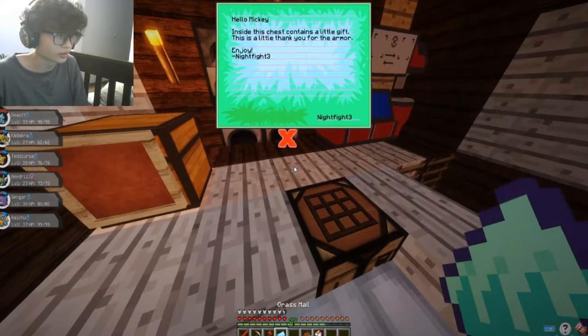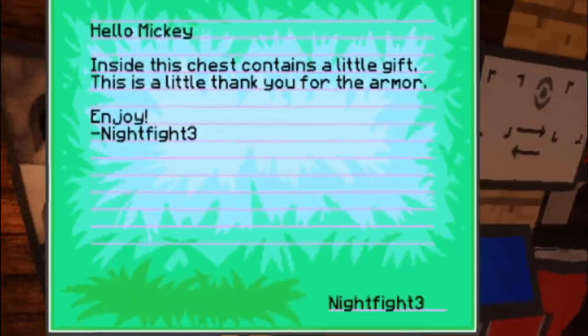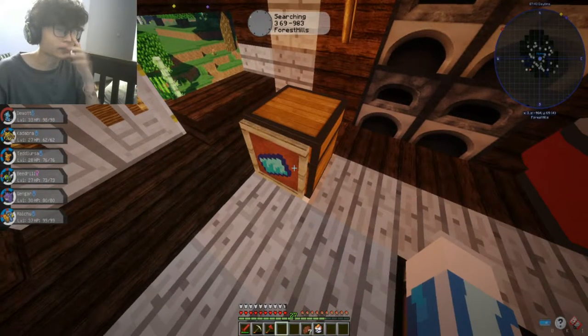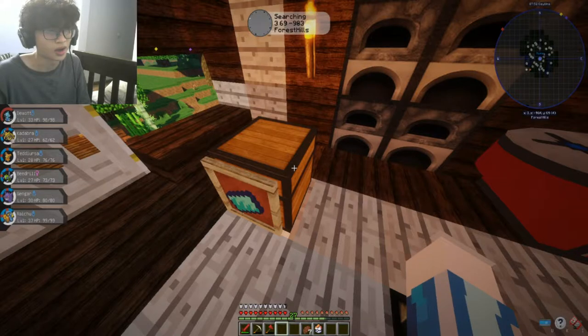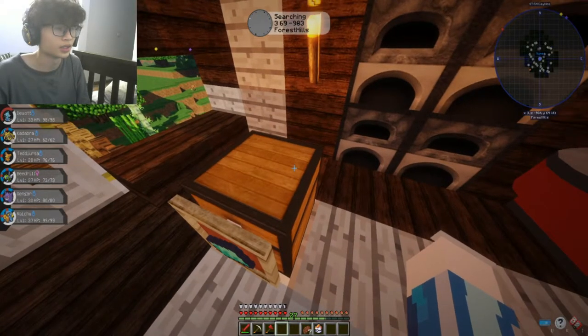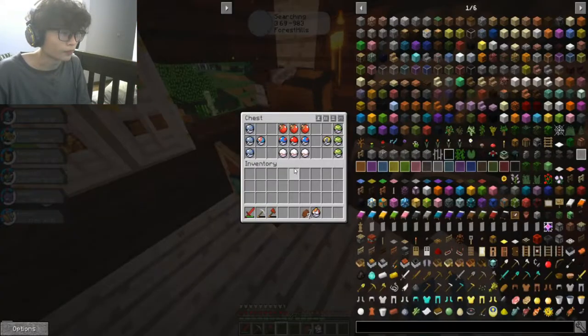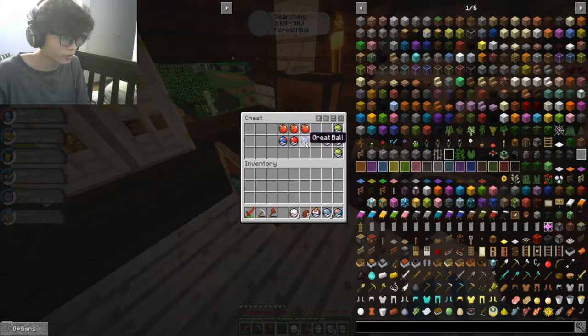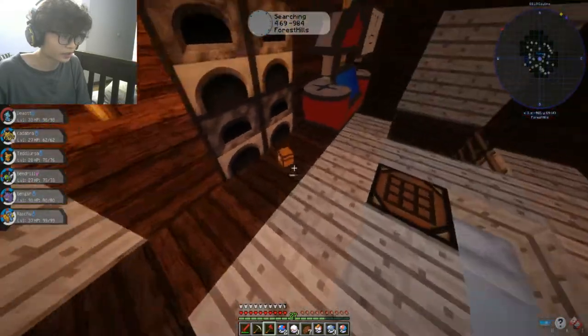What's this? A note from Nightfire: 'Hello Miki, inside this chest contains a little gift. This is a little thank you for the armor. Enjoy, Nightfire.' Oh yeah, I gave him the armor. I gave Pine, Raven, and Nightfire armor of different teams - Team Aqua, the red team something, I forgot the name - and my Neo Plasma armor I gave to Raven. We have some Poké Balls: Heavy Balls, Premier Balls, Great Balls, Poké Balls, Ultra Balls, and Nest Balls. You are so nice, thank you!